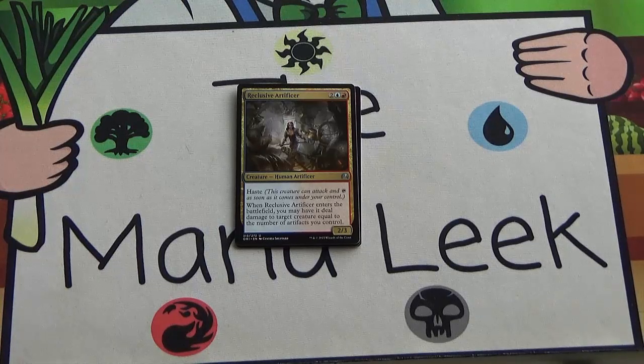Our final uncommon is Reclusive Artificer — gold card, two blue red, 2/3 with haste. When Reclusive Artificer enters the battlefield, you may have it deal damage to target creature equal to the number of artifacts you control. You need to be really heavy on artifacts for this to do anything, and I don't think that's what you want to be doing in this set. Blue-red thopters seems decent, but even then it's unreliable as to when you'll have those artifacts, and you don't want to load up on bad artifacts just to make this better. I'd rather have almost any other creature.